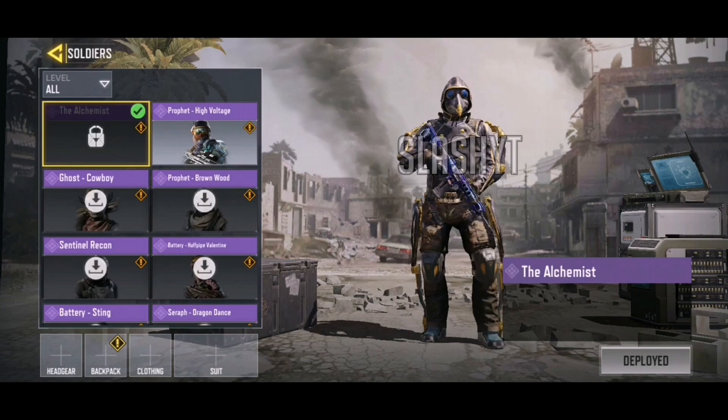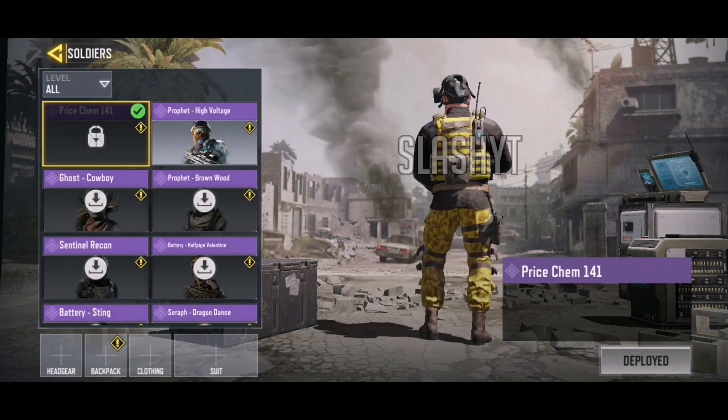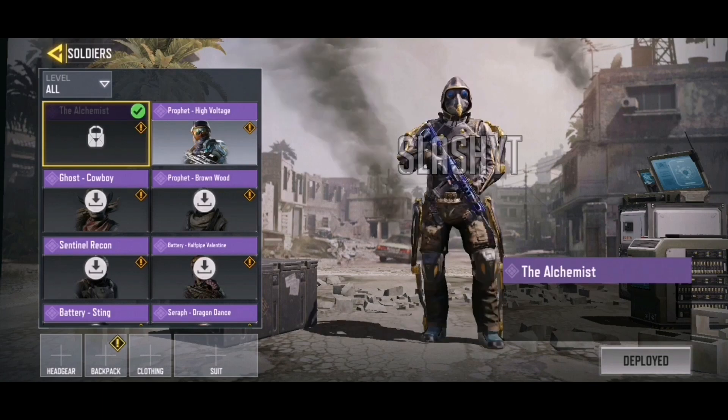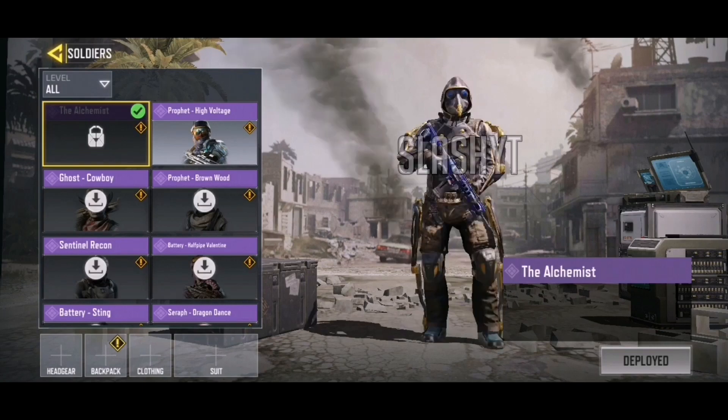Moving on to the more funky skin: The Alchemist. His mask kind of looks like a bird beak, which is pretty interesting. It also looks like he is wearing an exosuit. Overall he is one of the more funky skins of Season 7 but he looks very cool. He doesn't follow the same theme as the other characters, but he doesn't look bad at all — actually very cool in my opinion.